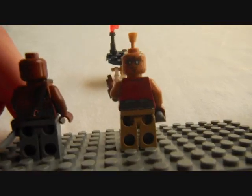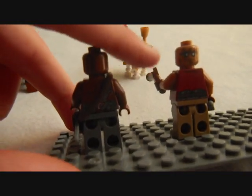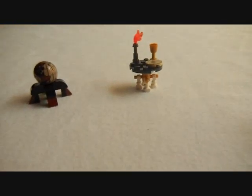He has a double-sided head, cause he's a smart one. This one's his dumb friend. We can see he has a very nice back print in there. And that's it with the minifigures.